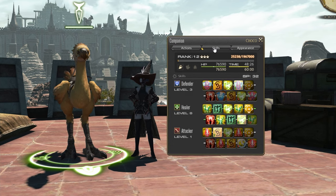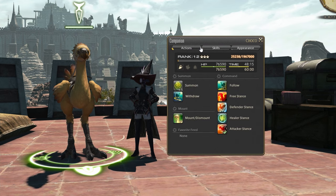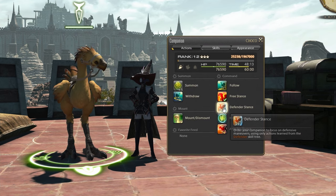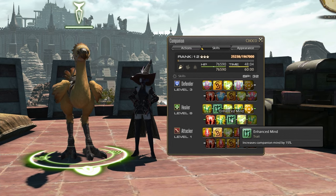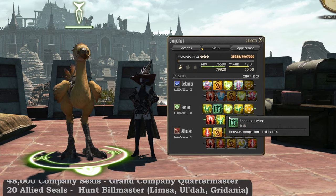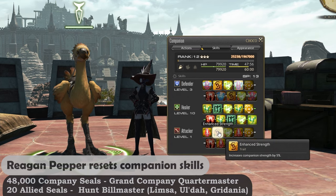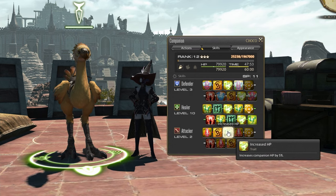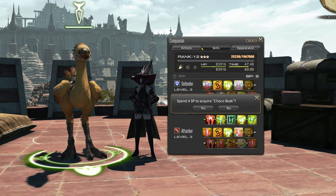All of these stances correspond to skill trees in the skills tab, which you can spec into as your chocobo ranks up. Your chocobo can only use the active skills from each tree when in that stance, but these stances can be changed at your whim from the companion menu or a hotbar. The passives for each do carry over though. You will be able to unlock every skill once the chocobo reaches rank 20, but if you end up not liking your current build, you can reset these skills whenever you want by feeding a Regan pepper to your chocobo. Generally speaking, you'd usually want to max healing, then attack, and then defense, while taking some of the passives in each tree as you see fit.